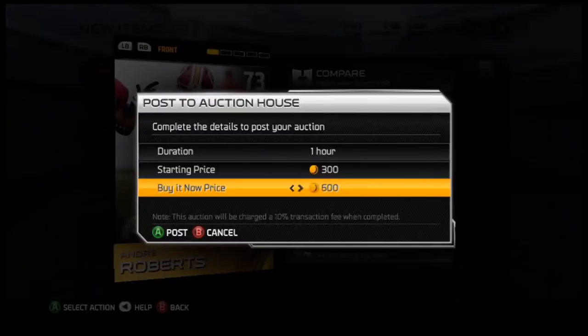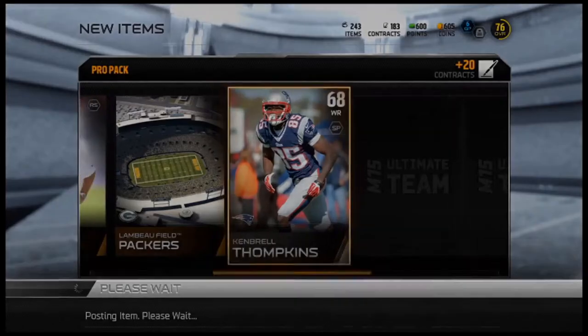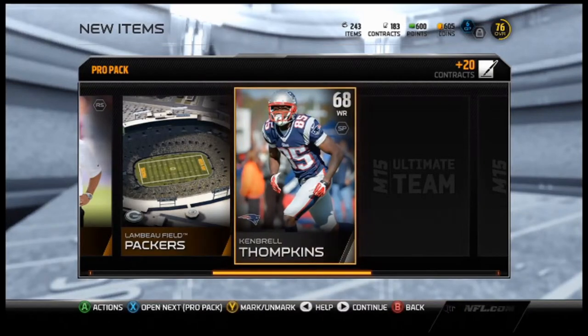I'm gonna get a lot of coins because I'm gonna be selling some people. Let's go! Why is it just a Coach New Orleans card? I do like Kembrel Tompkins though, he's really good, but I'm probably not gonna be using him much.